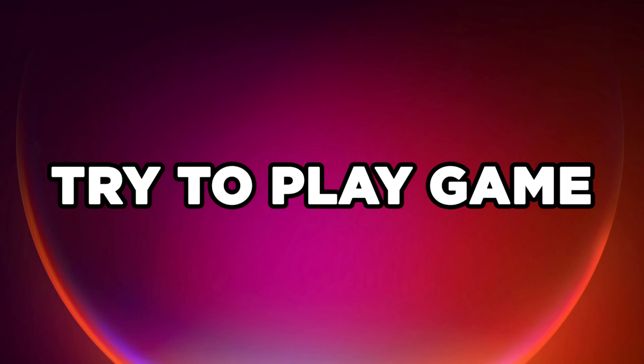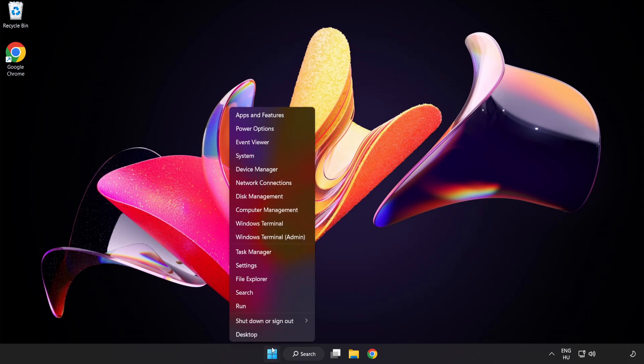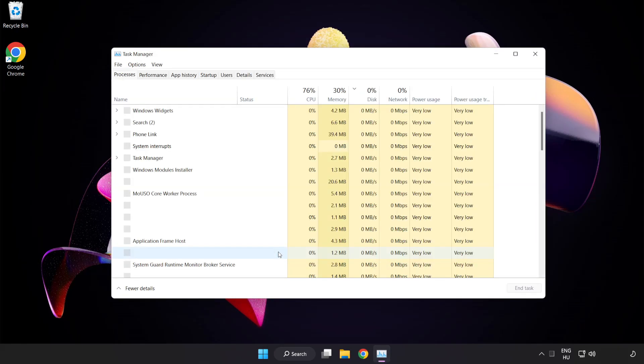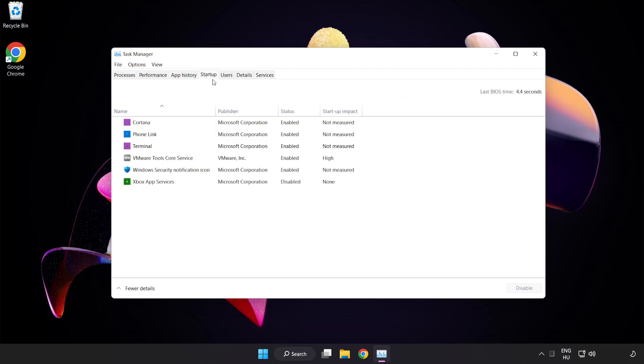Try to play the game. If that didn't work, right click the start menu and open task manager. Click startup. Disable not used applications. Close window.